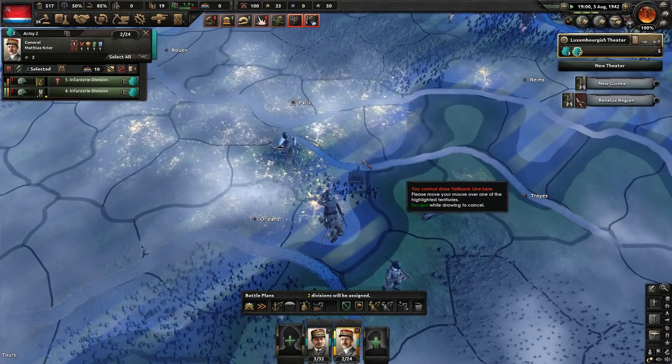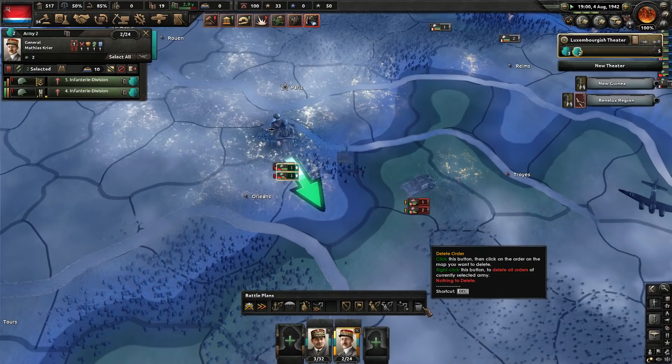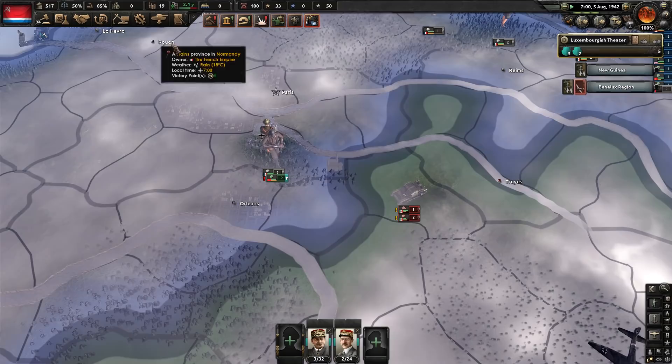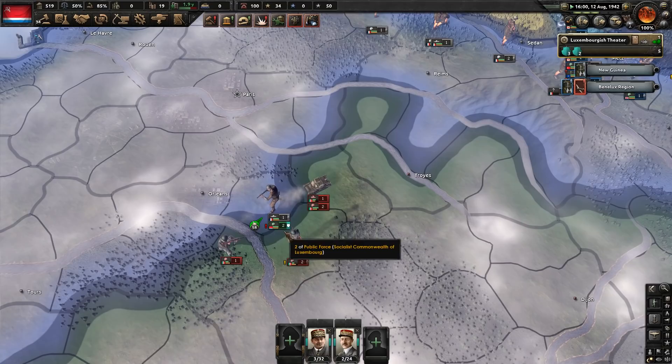I thought maybe we should fall back to the next tile and let the enemy have that tile we were trying to defend, but they also stopped attacking at about the same time. So then this is me crazily playing with fallback lines. Basically, I just want my troops to go and stand in the tile. We eventually do it the easy way — just tell them to stand there, and that's going to work out just fine.